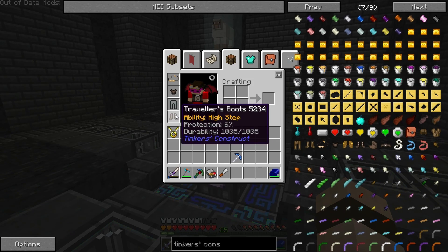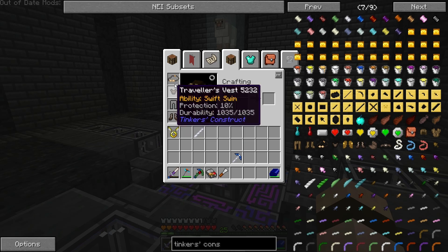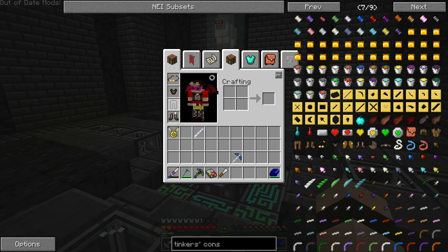All right, so I definitely like this armor. I believe you can add modifiers to this — like moss — to turn it into auto repair so that way it doesn't have any durability issues, which is nice.